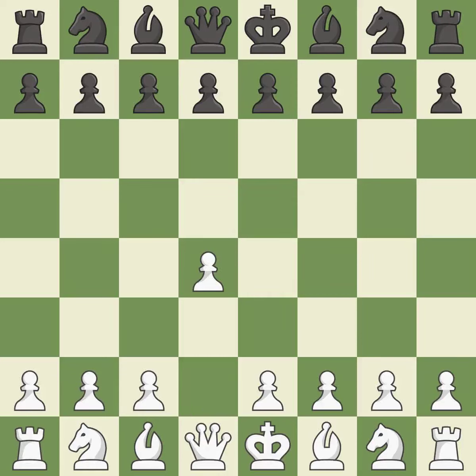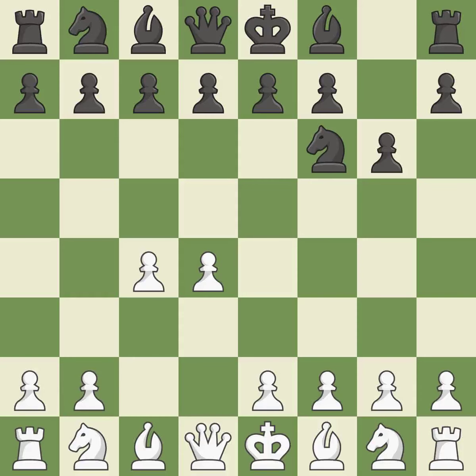Opening with the queen's pawn. The Indian game begins by controlling the important e4 square with the knight rather than a pawn. By taking control of the crucial d5 square and creating a space on which the knight can move to c3 without obstructing the c-pawn, move c4 helps to create a strong center. With the help of the King's Indian defense, white can get ready to develop the bishop to g7 and create a powerful center that black will later try to damage.